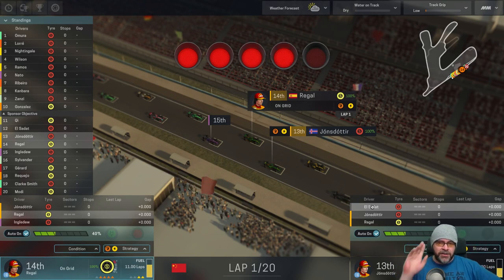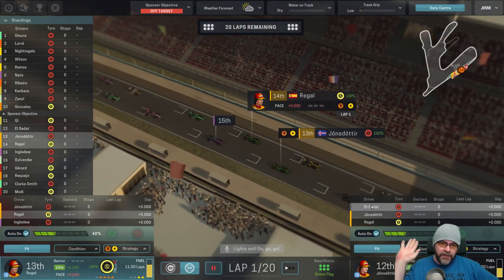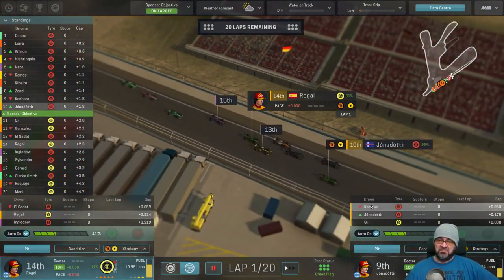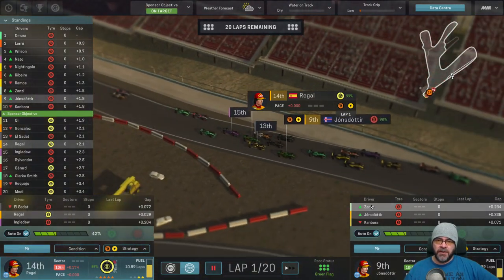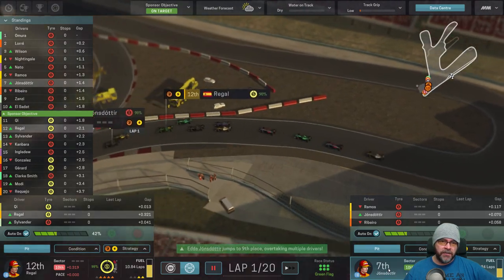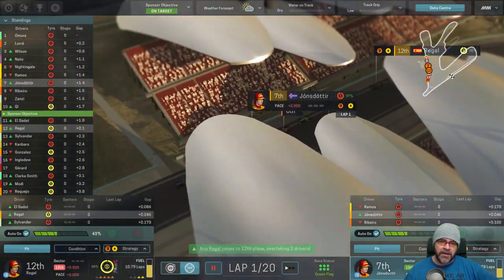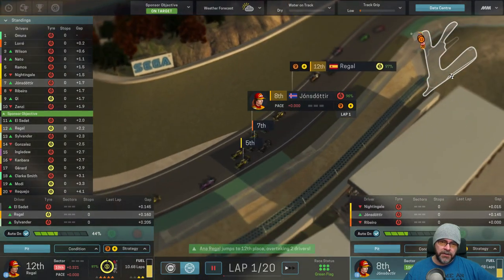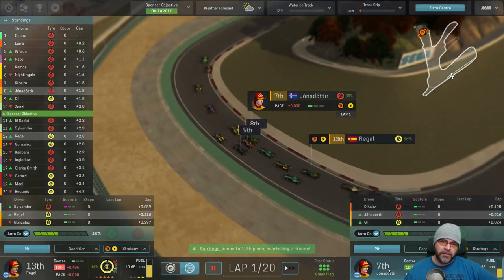We're going to let them race regardless of strategy, although we really want Edda to be ahead of Regal - it's up to them to race. That's a cracking start from Edda again, she dropped off though after the first corner - we saw that in the last race where she had a good start and then dropped a little bit. Just don't crash - don't go near Regal, she's dangerous.